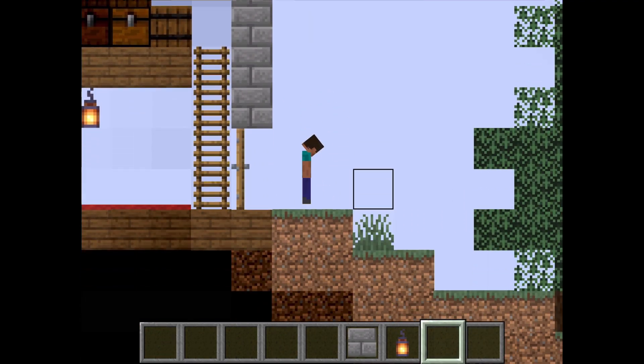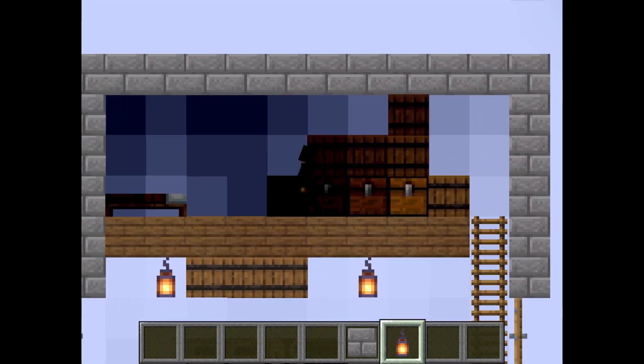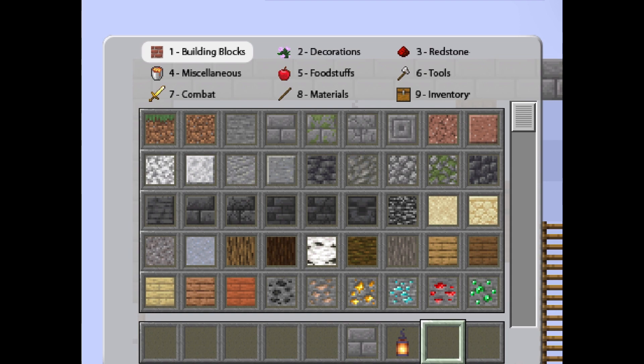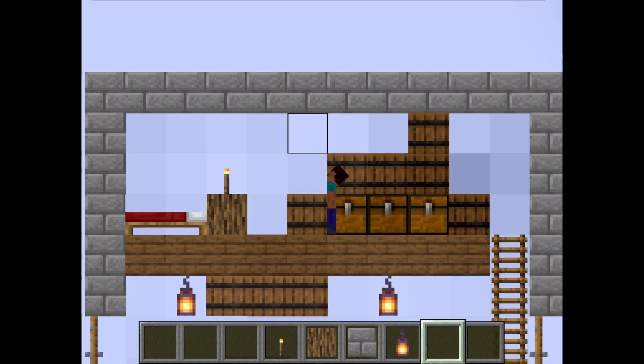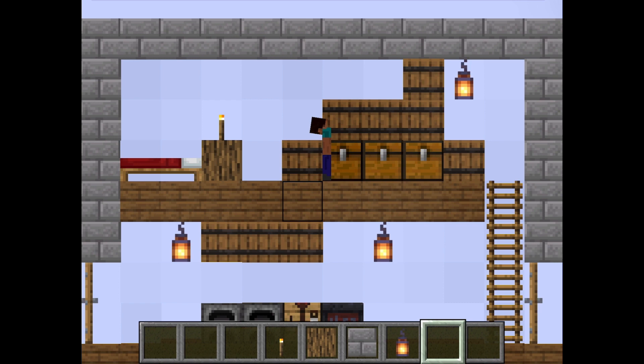Next, put a flat layer of whatever you used to create the walls — this will be what's between the second floor and the roof. Be sure to put a light source or two so no mobs spawn, because that would be really bad. I'm also going to make a little nightstand next to the bed to make it feel a little more cozy.